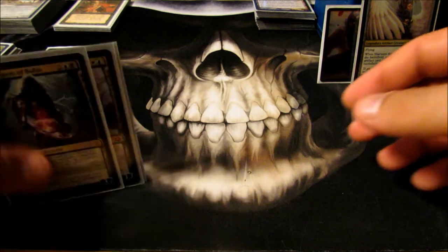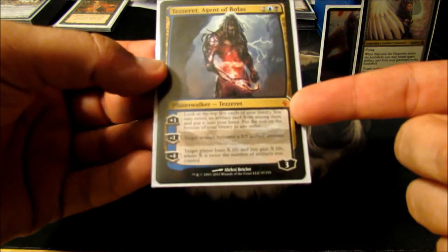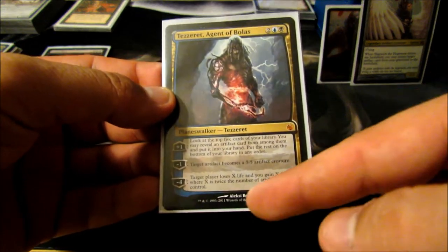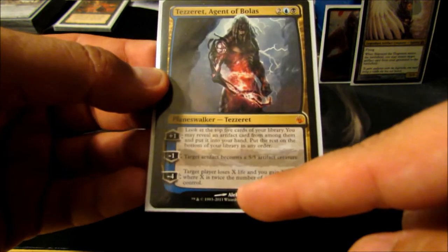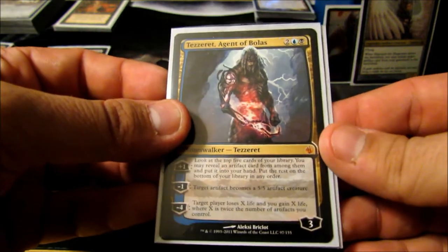Now I'm going to go over the planeswalkers — just a small group of three. I ran Tezzeret, Agent of Bolas for the filtering he provides to get artifacts out, and for his ability where target player loses X life and I gain X life, where X is twice the number of artifacts I control. That's an amazing ability for a predominantly artifact deck. I don't really use his second ability too much — it's good but it's just not for me.